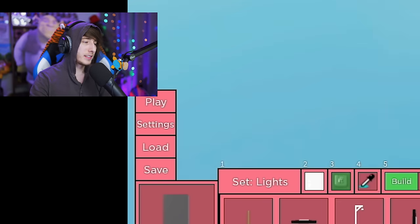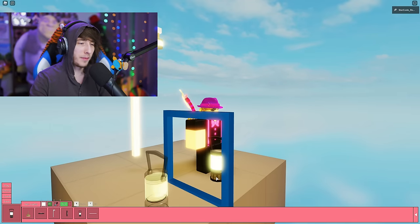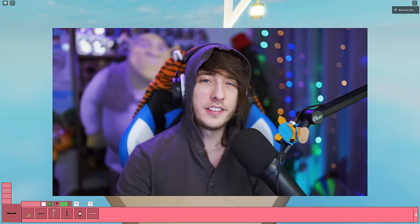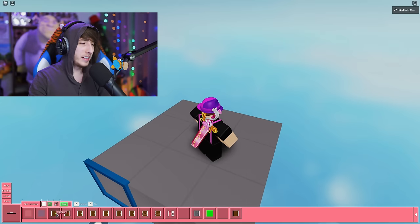In the Lights section, it's pretty simple — it's just lights. You use this to light up your map because maps are dark and you need to light it up so players can see. That's about it for lights.